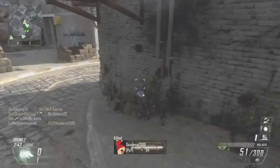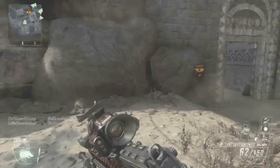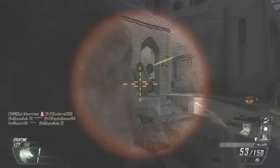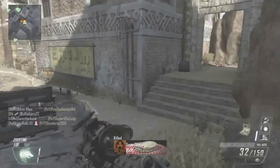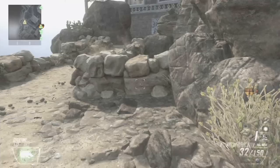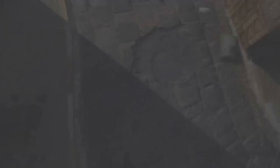To get bloodthirsty medals, I'd recommend keeping engagements at range. The dual band scope is generally better than the target finder, but use the target finder if you prefer. I played a lot of Demolition and found I was getting most of my bloodthirsties on defensive rounds, posting up near one of the bombs and watching one or two flanks. Use bouncing betties and shock charges to cover anyone sneaking up behind you. A bloodthirsty medal is when you get five kills within one life - if one kill comes from a bouncing betty, as long as you get the extra kill with your LMG it should count.